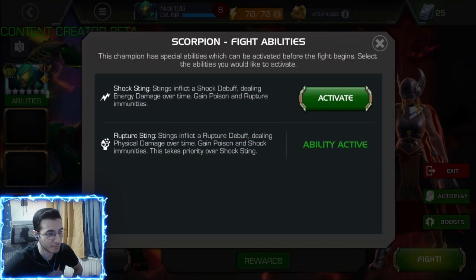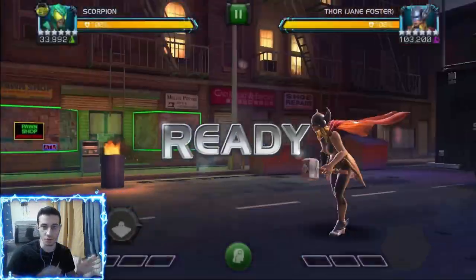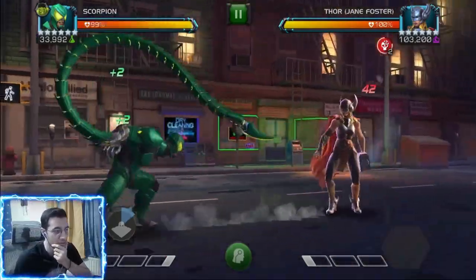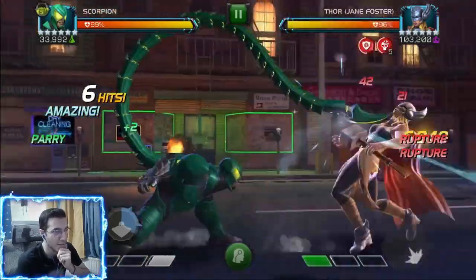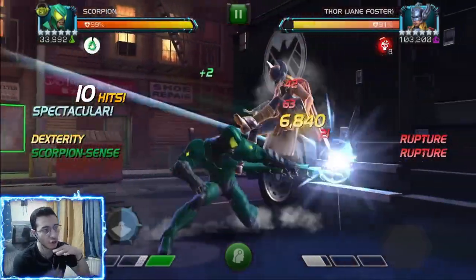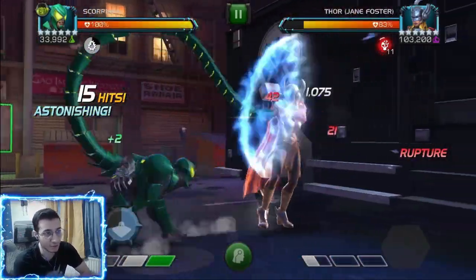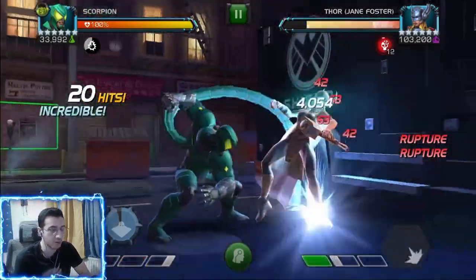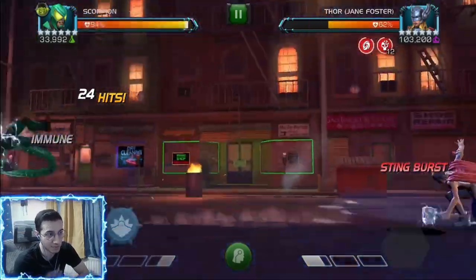Now this fight is close to 700k health — exact same setup, no suicides, no synergies. I want to showcase both mastery setups. This fight is going to be a little bit longer. On longer fights with Scorpion you ideally want to charge your sp1 as well — charge your heavy into a special one intercept — so you have those torment debuffs which make your debuffs last longer. But here I'm just going for special two because I have enough fractures. That was a nice 73k.